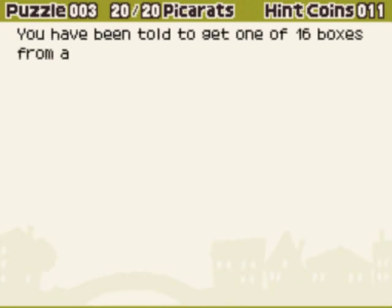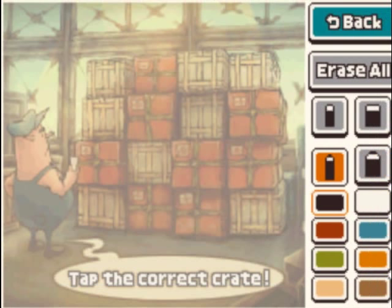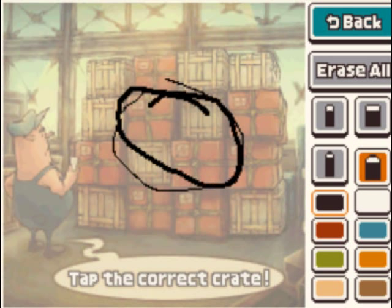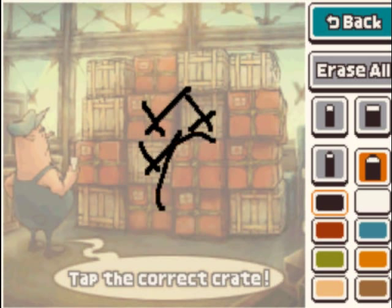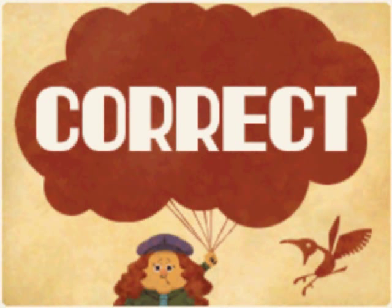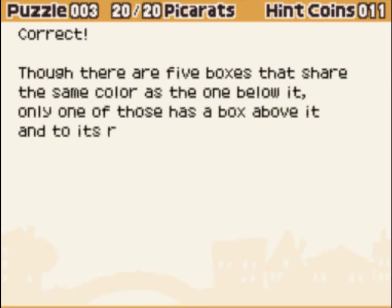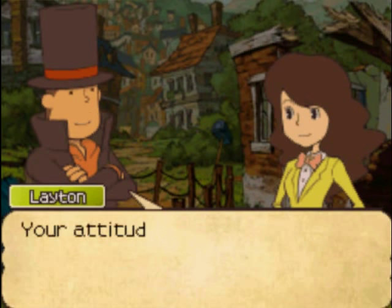Puzzle number 3: Pick a Package. You have to get one of the 16 boxes — it has a box to the right of it, left of it, above it, and it's the same color as the box below it. So if it has boxes on all four sides, then it must be one of the four boxes in the middle. And it's the same color as the box below it, so it's not this one, or this one, or this one — it has to be that one. You can't let a puzzle intimidate you. Looks like the professor and Emmy are getting along smashingly.